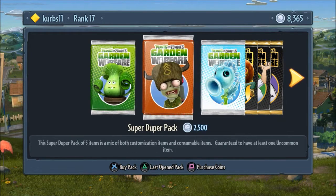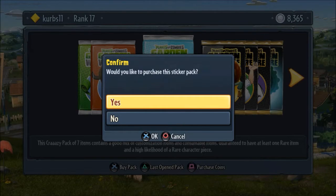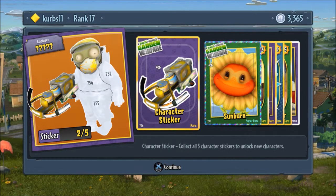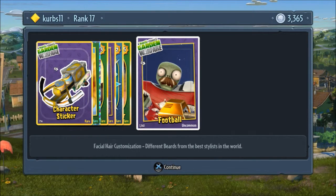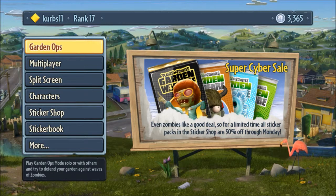Thank you guys for watching. Well, I guess we have time for one more pack — one more beautiful 5,000 pack. Two out of five on the painter, the real painter this time. Sunburn, laser bean, rapid reloader, Team Vanquish, fire peashooter, and football. Thank you guys for watching episode 14 of Plants vs. Zombies Garden Warfare major pack opening number two. Stay tuned for more major pack openings — maybe next year if they still have the game's network running. Bye bye guys!